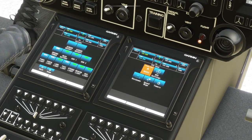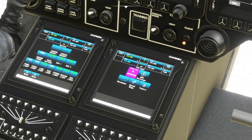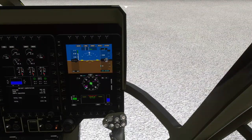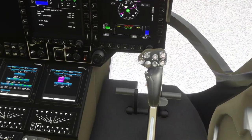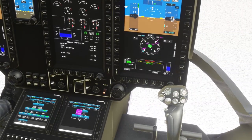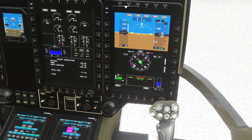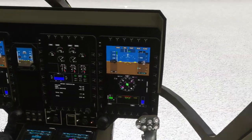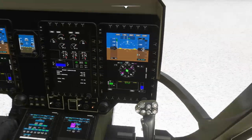Flight mode says Basic — I want Advanced, just so that hopefully my controls will make sense to me. Make sure the FADEC button is on before takeoff. Okay, now we're in business. In order to take off, we have to click this flight button.